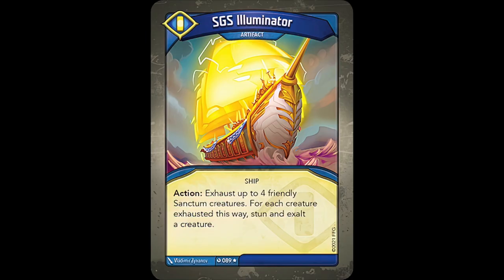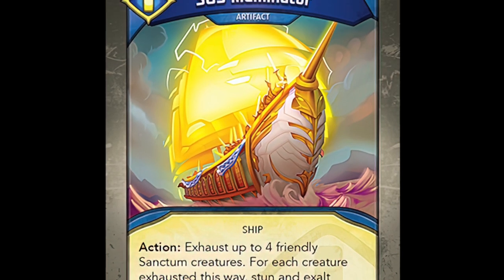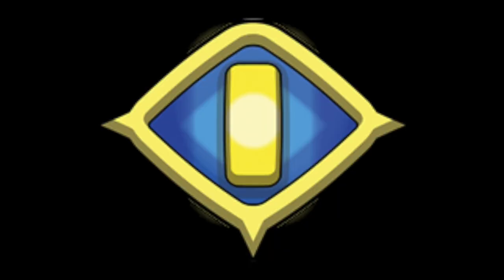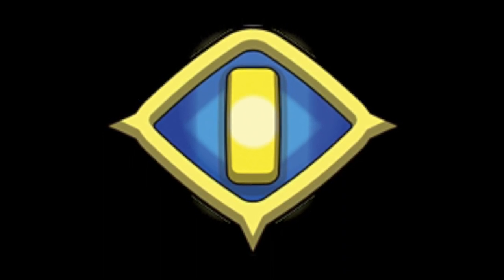The last ship in this fleet is the SGS Illuminator from House Sanctum. It reads: Action! Exhaust up to four friendly Sanctum creatures. For each creature exhausted this way, stun and exalt a creature. With this one, you're pretty much setting up targets to hit later on while simultaneously disabling threats that may exist on the board. It's a very interesting card, but one that I have very little experience with, although it seems like being able to repeat this every time you call Sanctum — perhaps multiple times in a row — could potentially be not only very disruptive, but could also lead to some pretty sizable Ember gain.